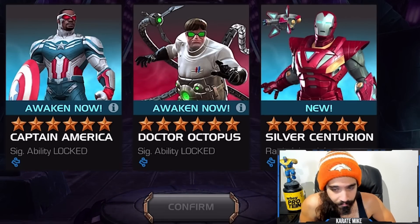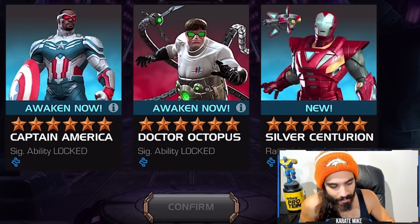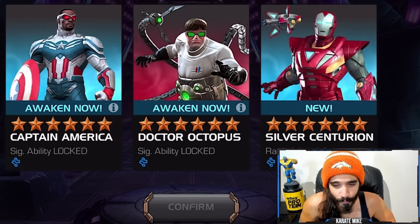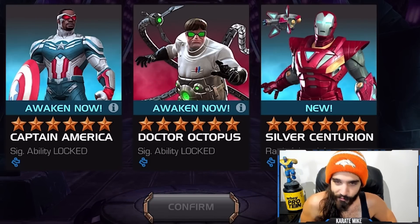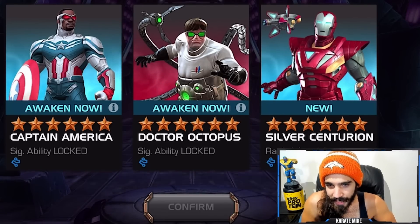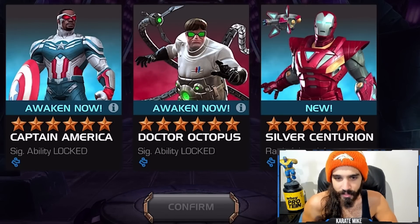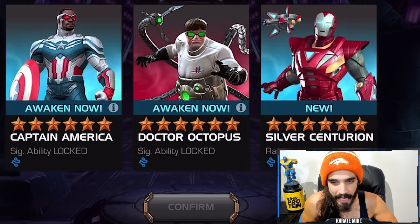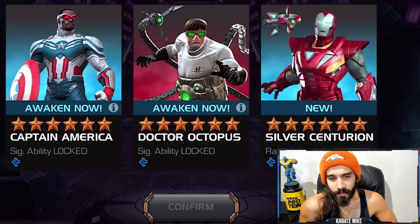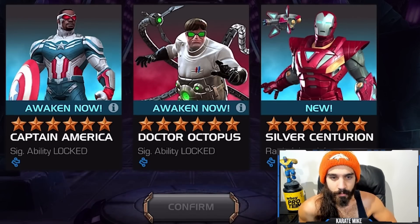Here's the deal — I'm missing 14 champions in the base pool, Silver Centurion is one of them. I really like him, however I just do not enjoy playing the Realm of Champions characters — I think all four of them are good, I just don't enjoy playing with them. Sam Wilson would go to rank three if I awaken him; Silver Centurion would stay at rank one. Doc Ock is not getting picked today — I like him a lot, I'd like to dupe him, but he'll have to wait.